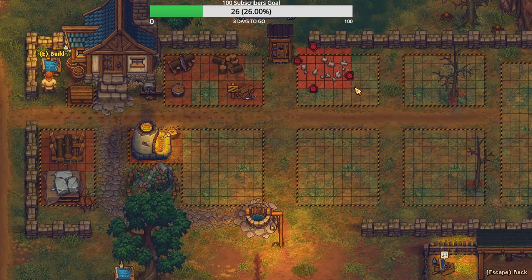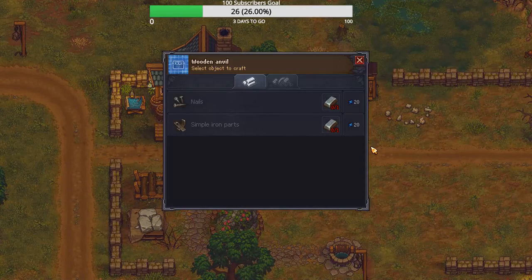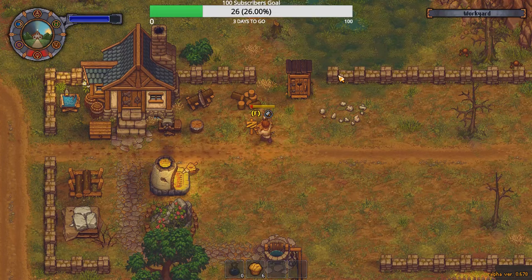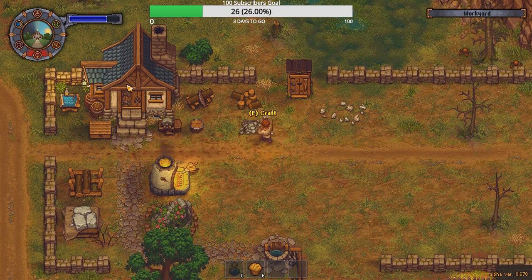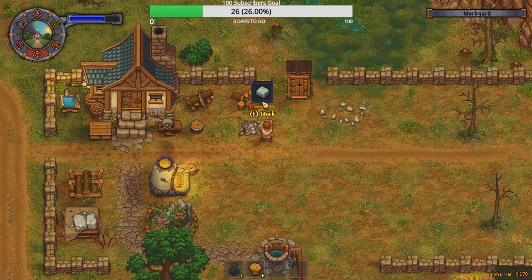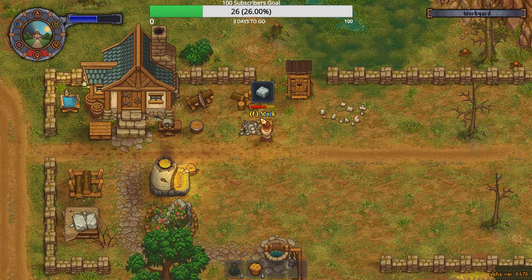We want the stone cutter. Stone cutter — we're gonna put you right here. For a cutter, we're gonna put it somewhere it's not gonna be in the way. Right there. The reason why I put that like that is because that's a pass-through and you don't want it blocked up. It's kind of a pain.